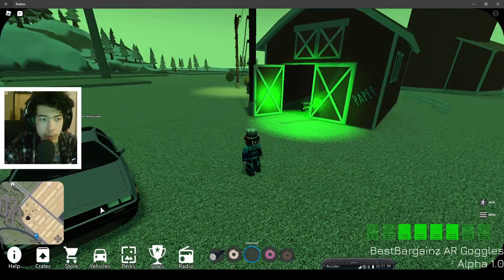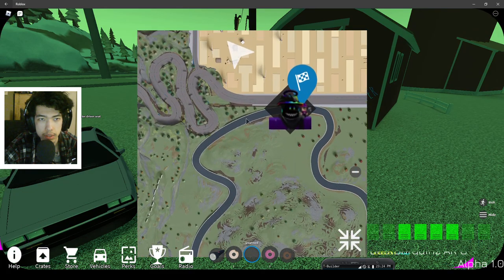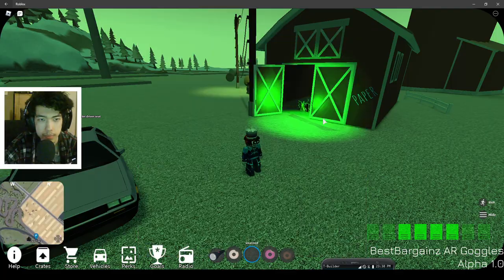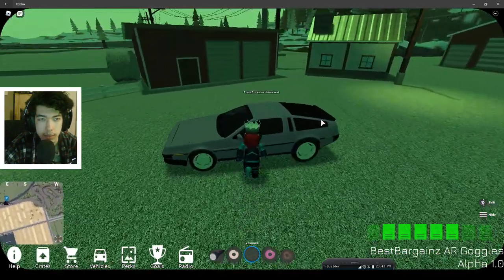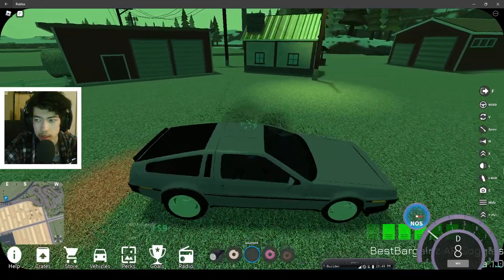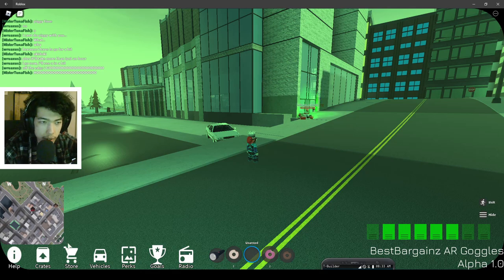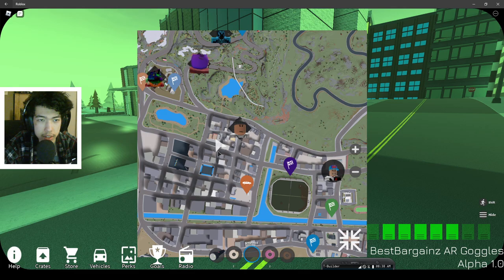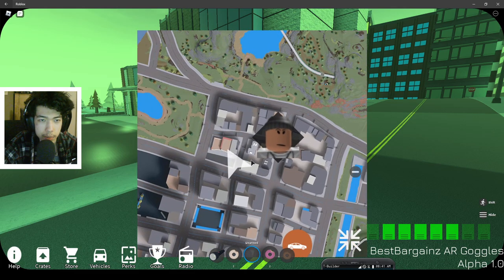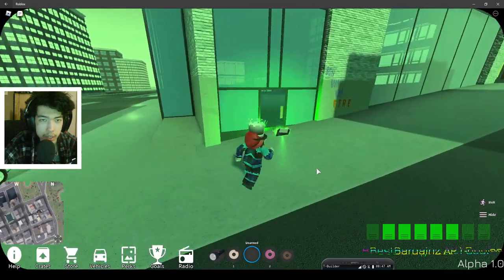The next one is at the barn — here it is on the map, right over here. Pick it up outside. Next one after that is at the hospital in the other city. We're here in the middle of the city — it's a bit difficult to see, but just over here we have our next piece. Two more to go.